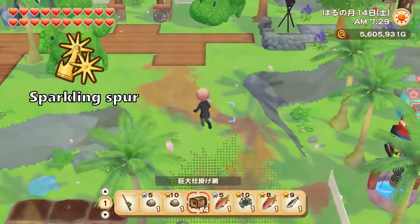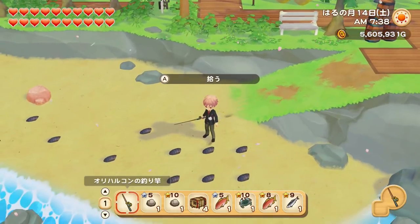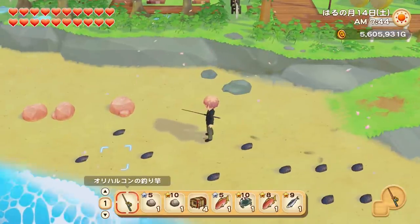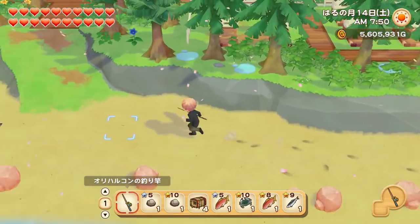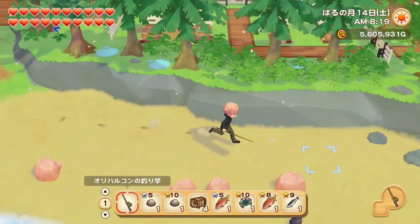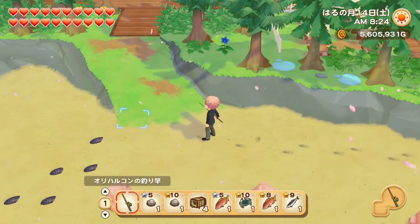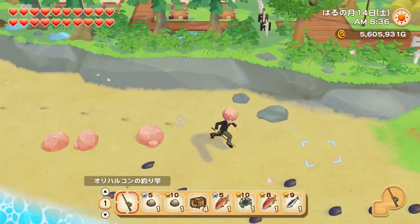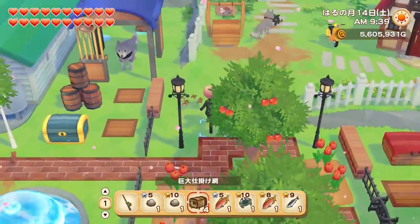You can also get treasures with your fishing nets. If you place a net on the beach of area 3 of your farm you can get the shining spur — this one you can only get with a net. There are also treasures only obtainable by fishing: in the lake of area 2 with at least the silver fishing rod you can get an antique mirror; in the lake of area 3 with the silver rod you can get a time-worn quine; with the gold fishing rod in the lake of the third mine you can find an ancient shell fossil; and in the ancient lake you can get a prehistoric gear. That's 4 treasures total from either fishing or fishing nets.